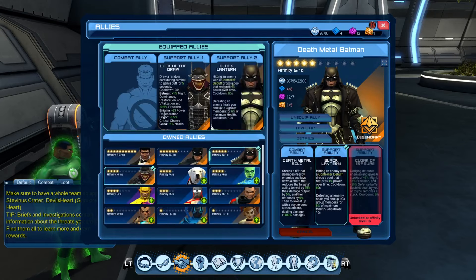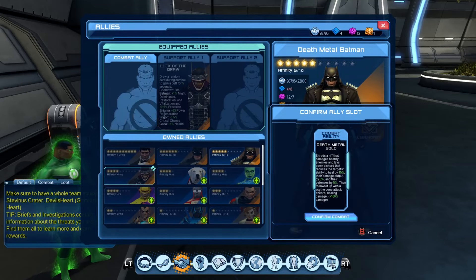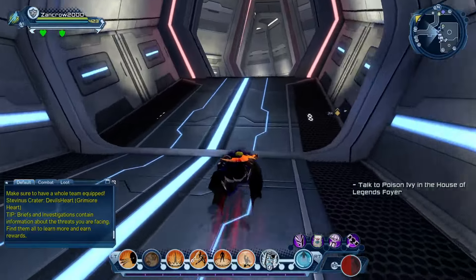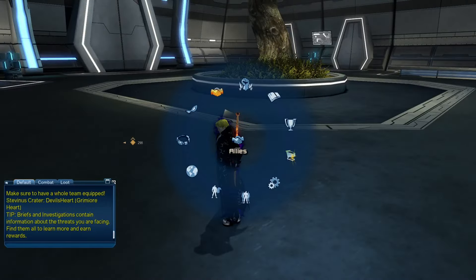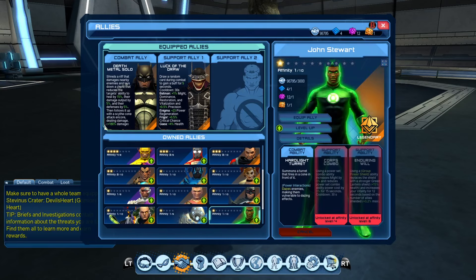As far as the ring glow is concerned, we do have an ally that's already a hard light character that has a ring glow, and that is Death Metal Batman. So while that's recharging, let's go over his abilities. Hard light summons a turret that fires in a cone in front of it — power interactions daze enemies, making them vulnerable to dazing effects.